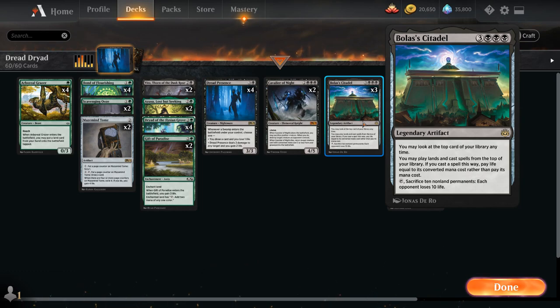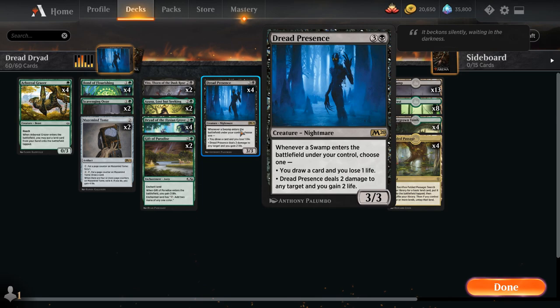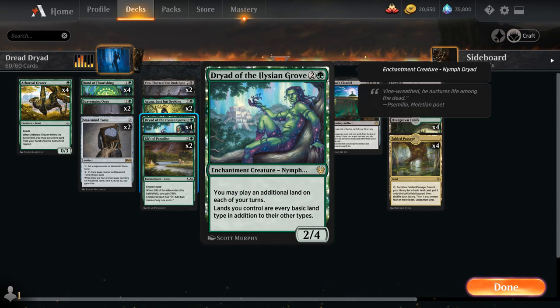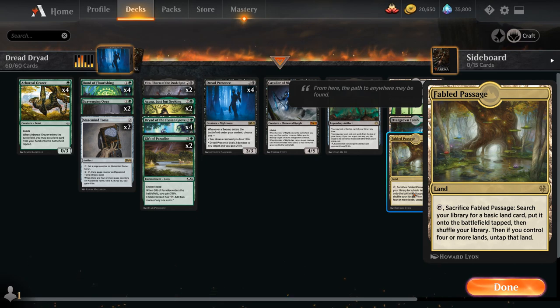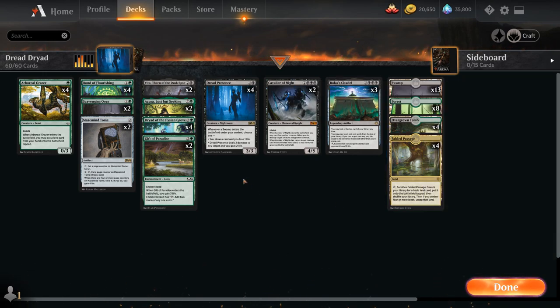Besides Bolas' Citadel, we're also a Dread Presence Dryad deck. Dread Presence is a four-mana 3/3 nightmare — whenever a Swamp enters the battlefield under our control, we choose between dealing two damage to any target and gaining two life, or drawing a card and losing one life. Dryad of the Elysian Grove lets us play an additional land each turn and makes all our lands every basic land type, so even a basic Forest triggers Dread Presence. Fabled Passage can actually trigger Dread Presence twice.